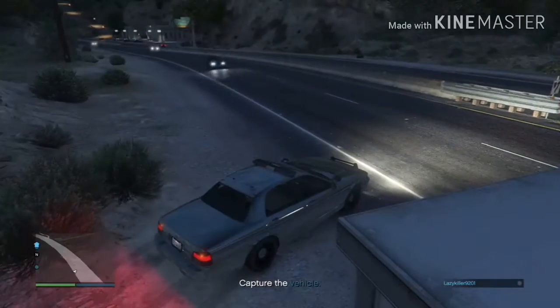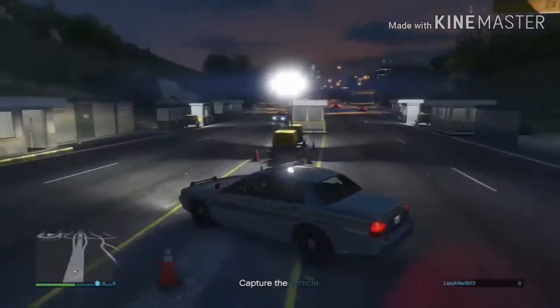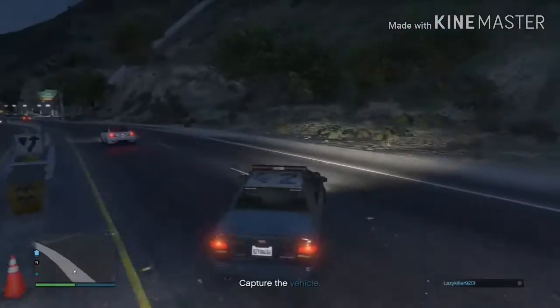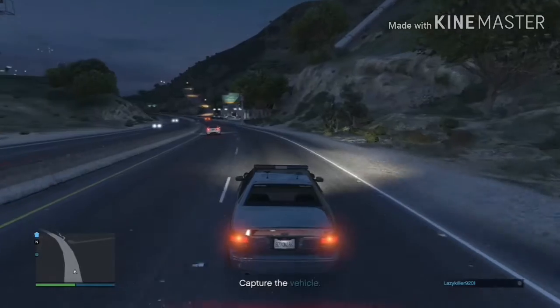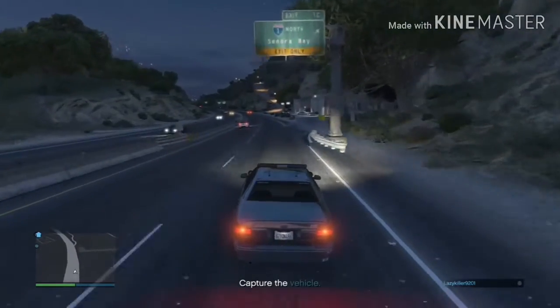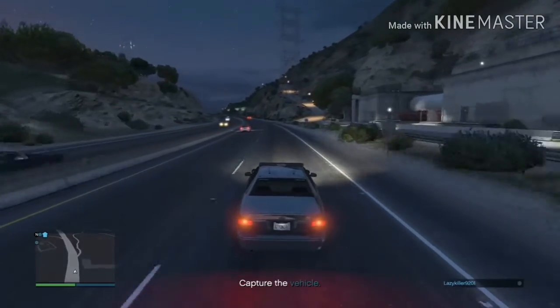Next I'm going to bring you guys to another traffic stop, except this one is going to have a FIB car with some FIB officers. They're not going to be very happy with the guy they've pulled over — they're on the side of the road, not very happy with him. We'll be right back.